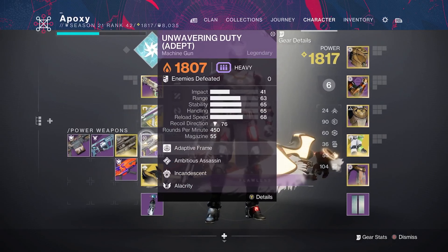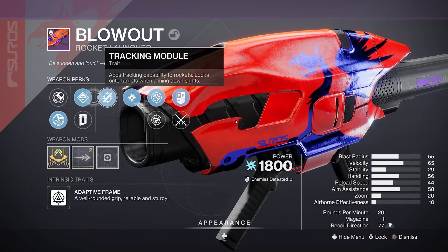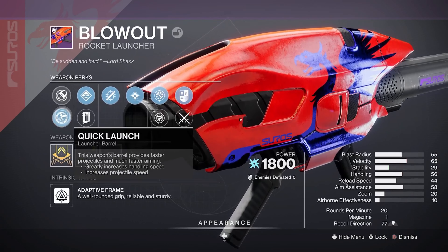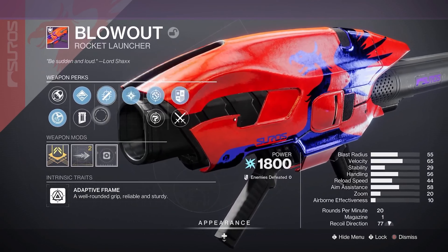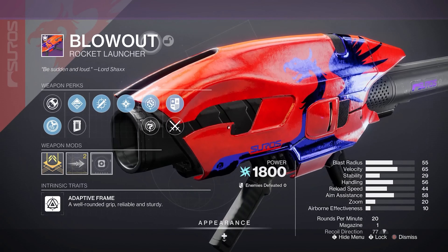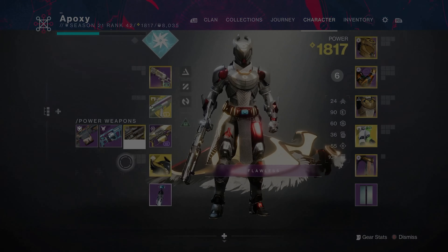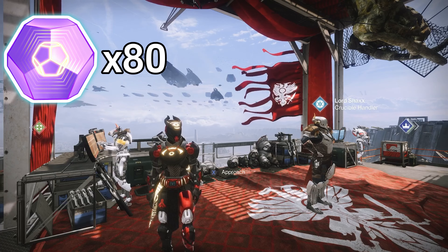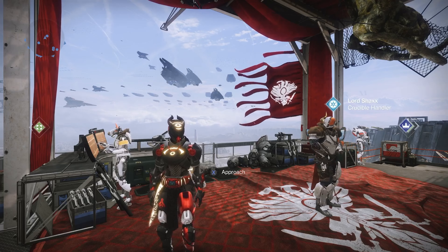We also got some more good Keening Sidearms. One has Killing Wind, High Impact Rounds, High Calibre, and Corkscrew or Smallbore — probably going with Smallbore — and the Reload Speed Masterwork. Overall another great PvP Keening, throwing that in the vault. The last one has Moving Target and Zen Moment, High Calibre or Ricochet Rounds, Fluted Barrel, and a Stability Masterwork. Overall another great Keening — I've been getting so many of those throughout this video.